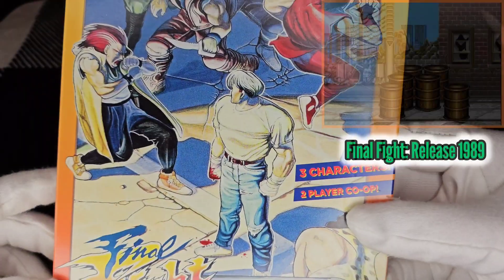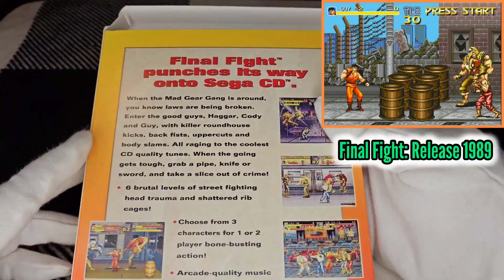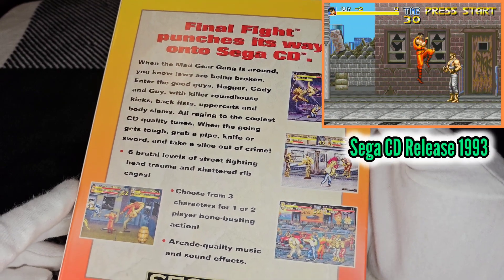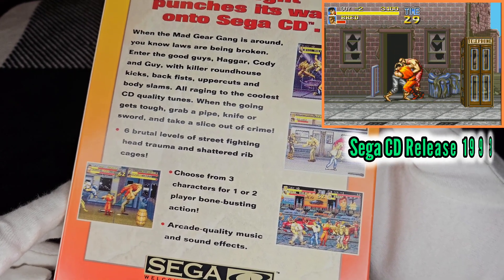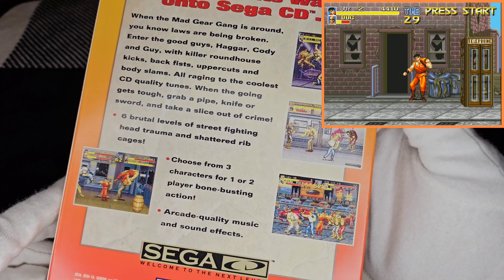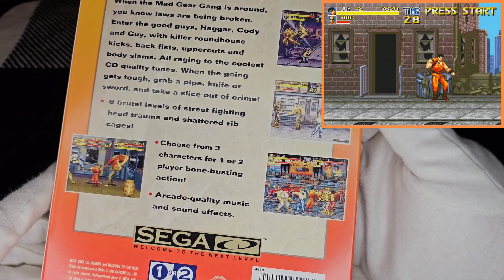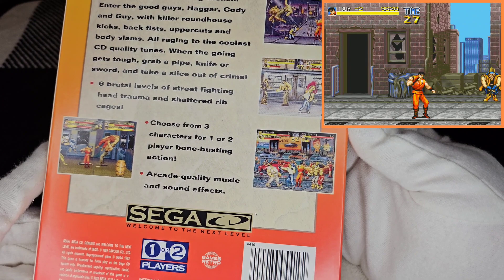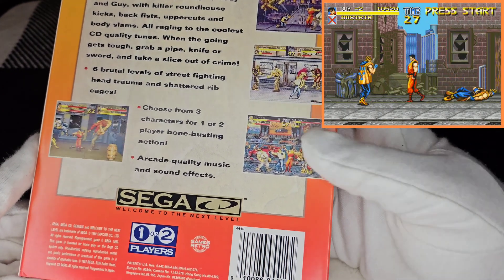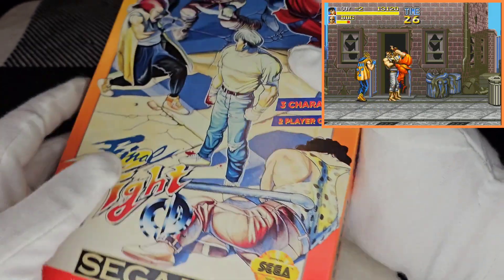Now we're getting into some of the Project Retro Games stuff. This is so cool — look at that gorgeous, beautiful artwork. Absolutely lovely. Let's take a look at the back: 'Final Fight punches its way onto Sega CD. When the mad gang is around, you know laws are being broken. Enter the good guys — Hacker, Cody, and Guy. With killer roundhouse kicks, back fists, uppercuts, body slams, all raging to the coolest CD quality tunes. When the going gets tough, grab a pipe, knife, or sword and take a slice out of crime. Six brutal levels of street fighting, head trauma, and shattering rib cages. Choose from three characters for one or two player bone-busting action. Arcade quality music and sound effects.' Right there you can see his logo — Project Retro Games. So this is a release from him.